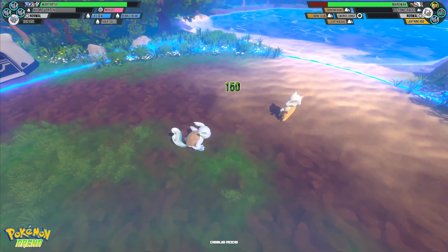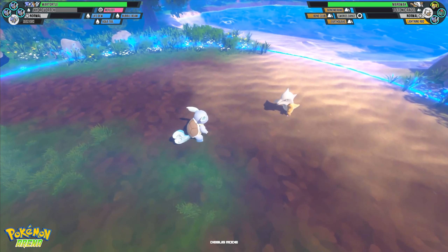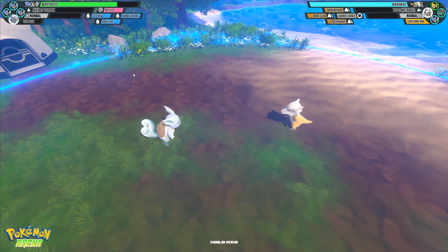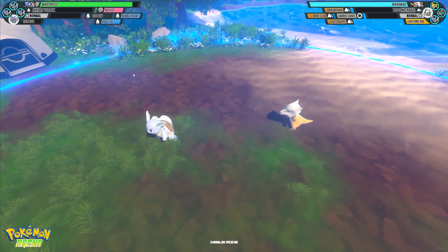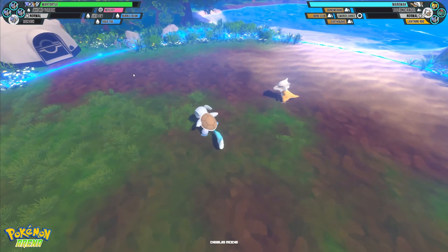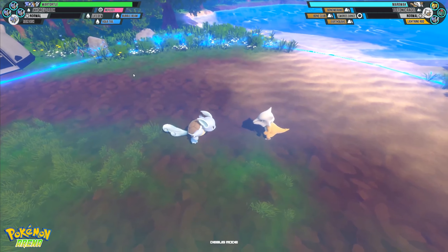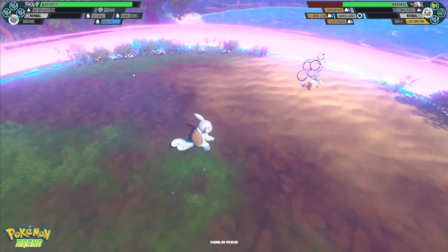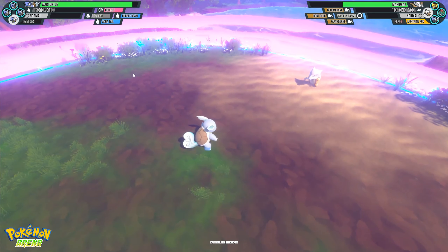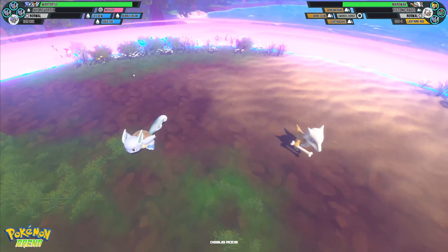We have Aqua Tail, which should be pretty familiar — it's the same move as the physical version. And then finally, Life Dew will quickly do a small heal on you. It's not very much and the cooldown is extremely low, but the idea is to just keep yourself alive as long as possible to set up that next Reflect so you can move in and out. Combos are going to be extremely low, but that's just kind of how the support class works.